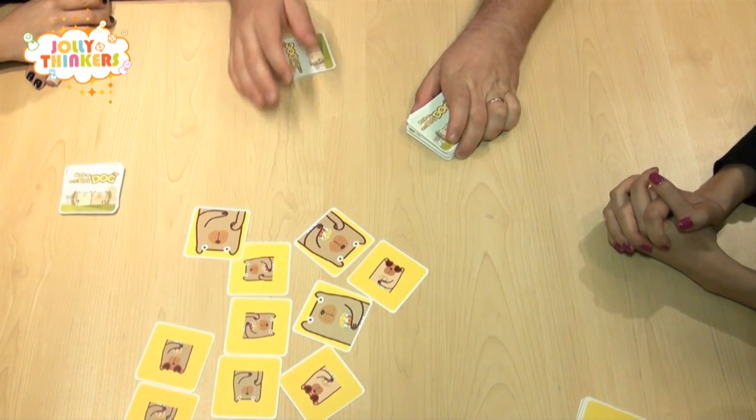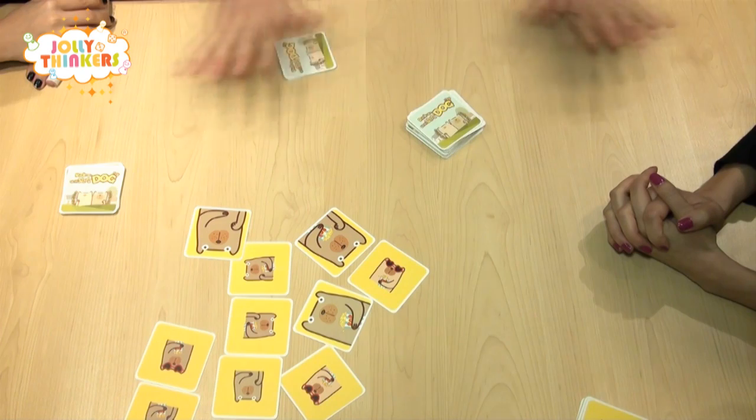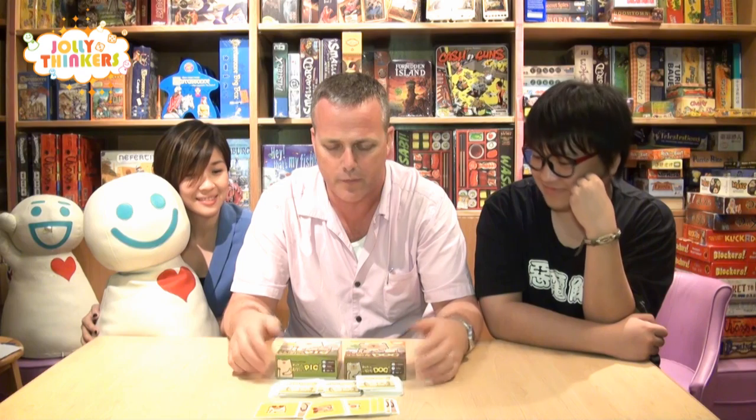I'm Sean from Jolly Thinkers. I just wanted to add that both games, Pick a Pig and Pick a Dog, can be combined to make an uber game where you'd have up to eight people playing with different animals — you'll probably need a bigger table, but it's probably a lot of fun. What do you think of the game? Very good! I love it! Excellent! We've had a good time with this game with kids from ages five to twenty-five and even older. Pick a Pig and Pick a Dog — a couple of terrific games, and next time we'll see you on the farm!